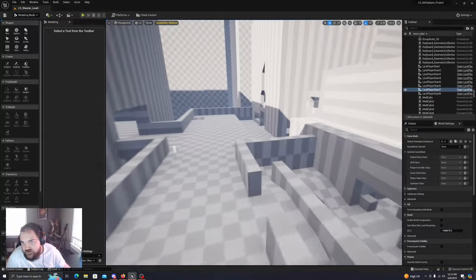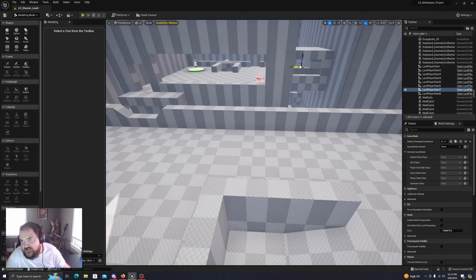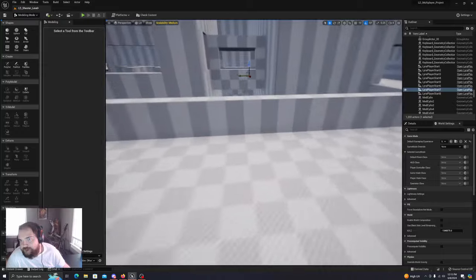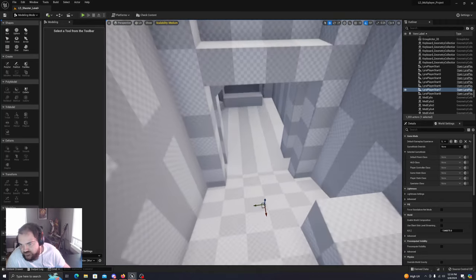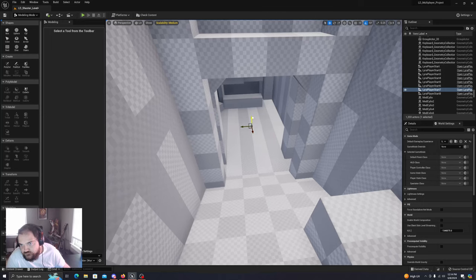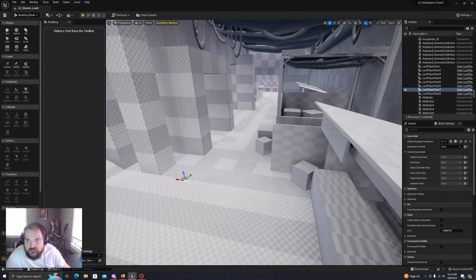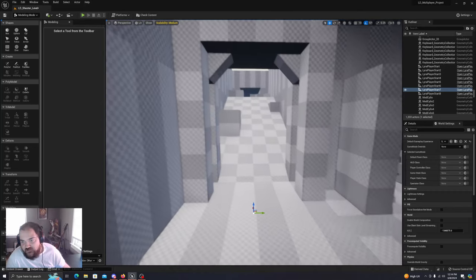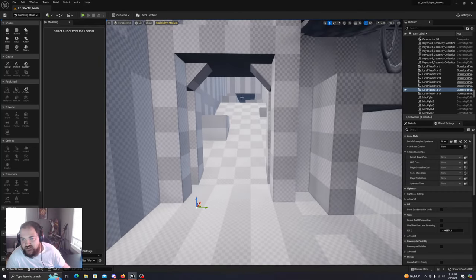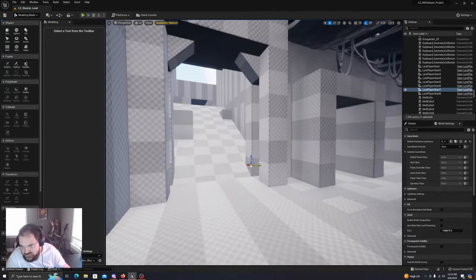We have one right there and one right there. I might just place this kind of right here. It is a little bit more direct, but you could also have someone come here and cut to the middle one. So we kind of have all of our spawn points in pretty good spots. Now let's test this, because I really want to test this out and make sure it isn't doing a lot of crazy stuff.